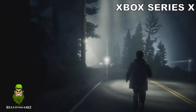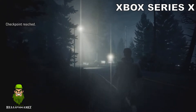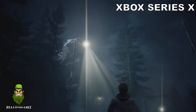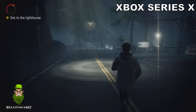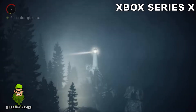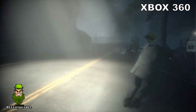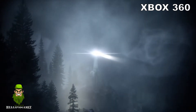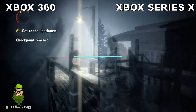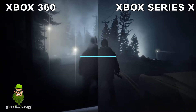My first impressions are that there's not a lot of change. Artistically there are some changes to character modeling, but the animations themselves look unchanged. They do play out smoother because it's running at 60fps, but the lighting looks pretty much the same as it was on the 360 version. The main difference is that it's 60fps and locked at 4K on Xbox Series X, whereas the 360 version originally ran at 720p and 30fps.